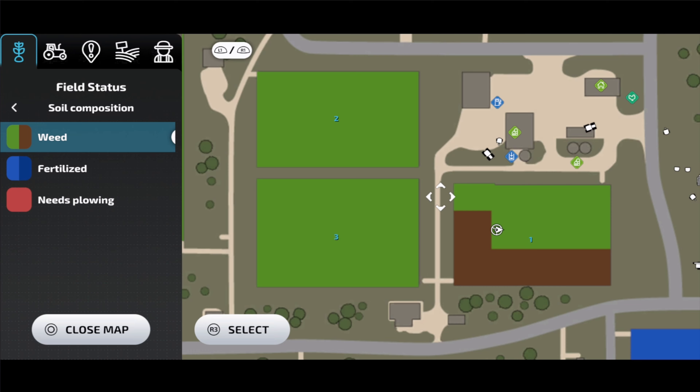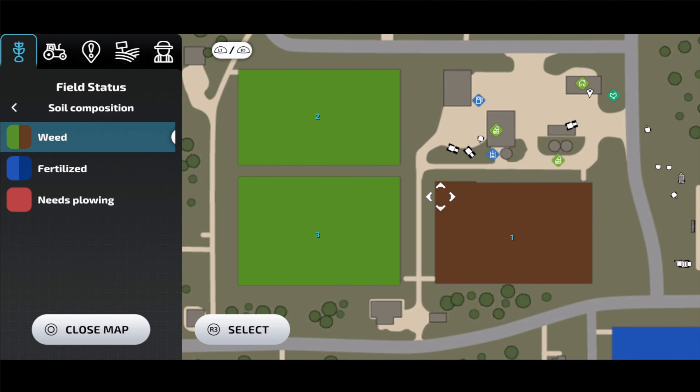Unlike in Farming Simulator 22, your entire field gets covered with weeds here in 23. You can see that the entire field is green, and then as you spray it, it turns brown — that means the weeds are dead. Whenever your whole field is brown, you are good to go. The entire field is now taken care of.